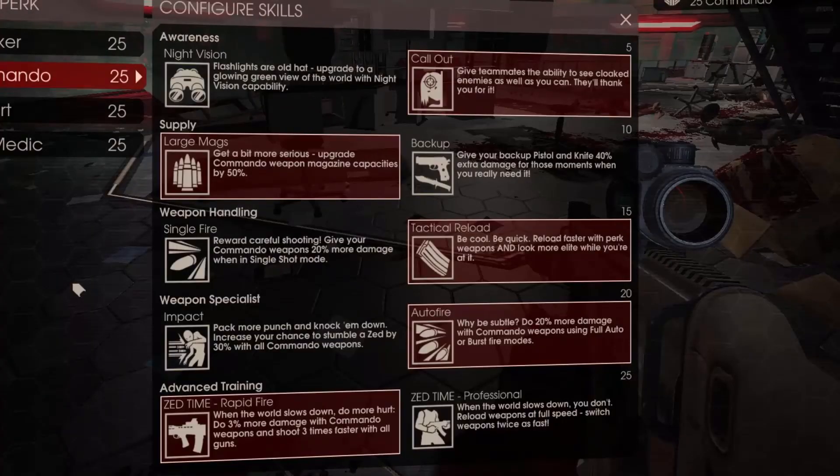You can also configure different skills to your class. These are the skills I have. My first one is Callout — it allows my teammates nearby to also see cloaked enemies. My second one is 50% more ammo capacity. Tactical Reload is my third, Auto Fire is my fourth, and the final one is Rapid Fire. It allows me to shoot three times as fast in Zed time.